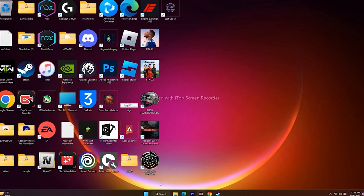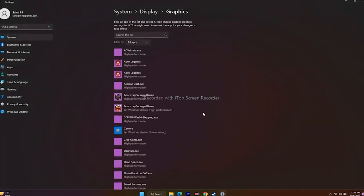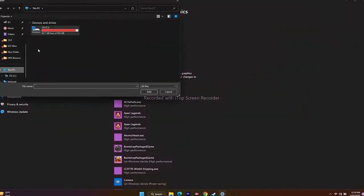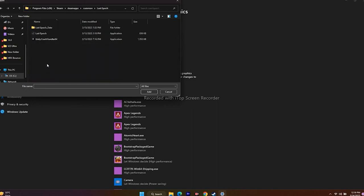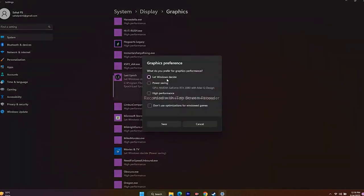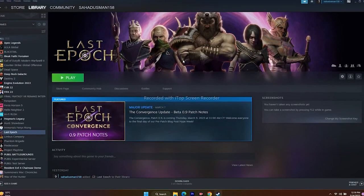Next, run the game on your dedicated graphics card. Search for 'Graphics Settings,' click Browse, navigate to the Last Epoch executable (Program Files (x86) > Steam > steamapps > common > Last Epoch), and add it. Then click Options and change the setting from 'Let Windows decide' to 'High Performance.' Save and try launching the game.